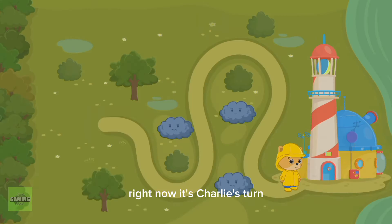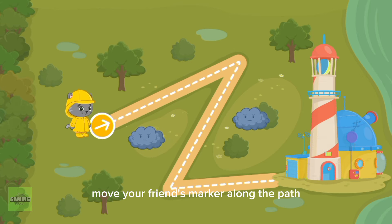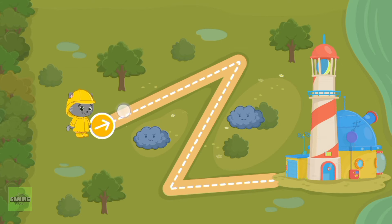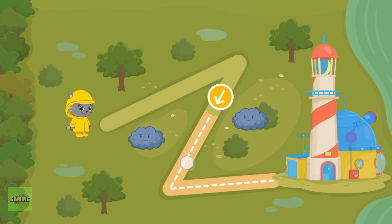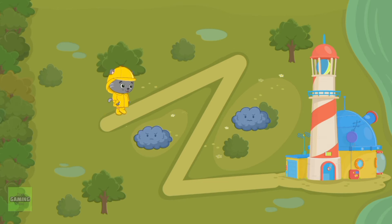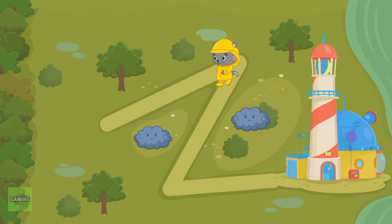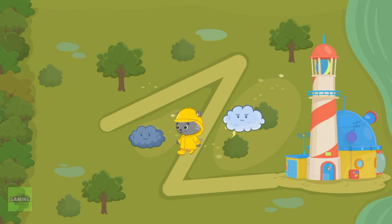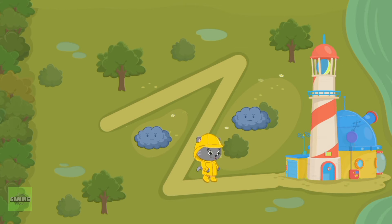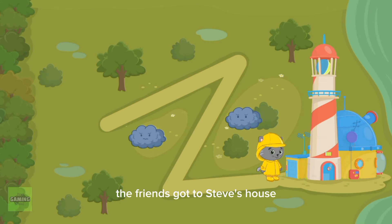Great, now it's Charlie's turn. Move your friend's marker along the path. Perfect, the friends got to Steve's house.